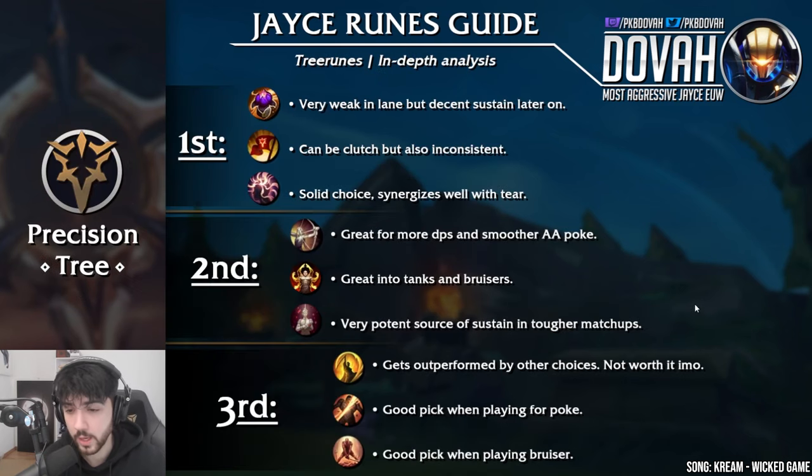Now let's talk about the Precision minor runes. Absorb Life is very weak in lane but has decent sustain later on. Triumph can be very clutch but is also kind of inconsistent. Presence of Mind is a solid choice and it synergizes well with Tear — I would usually go for Presence of Mind. Alacrity is great for more DPS and smoother auto-attack poke, and it's also fantastic for easier last hitting. Legend Haste is a great source of ability haste, a fantastic choice into tanks and bruisers, and Bloodline is a very potent source of sustain in tougher matchups.